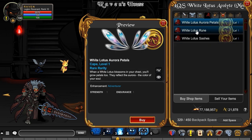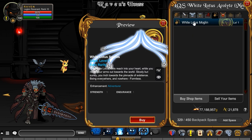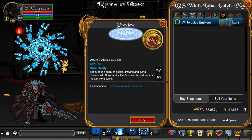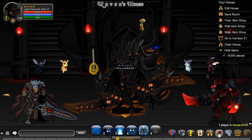And then the cape right there — I like this one, that's a really nice cape. And then a pet, a white lotus with very nice psychedelic ears. And a white lotus emblem. So that's pretty cool, that's one of the things that you can get.